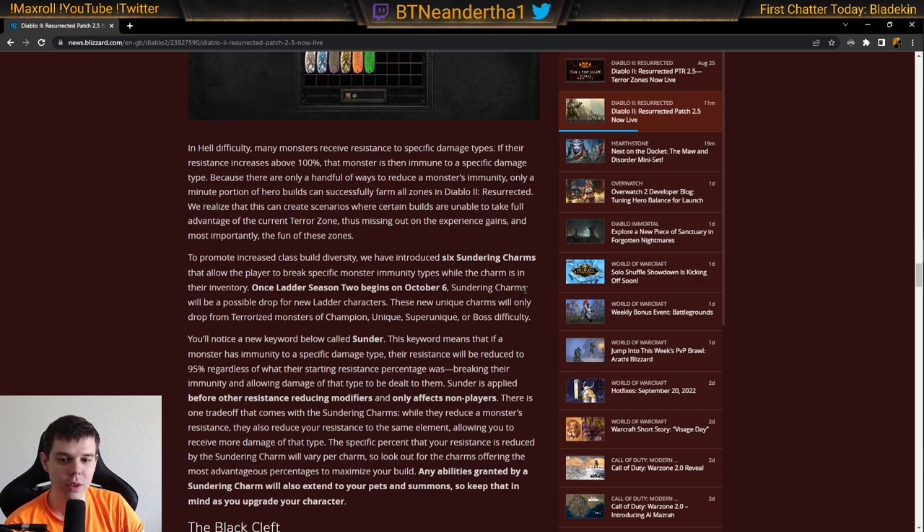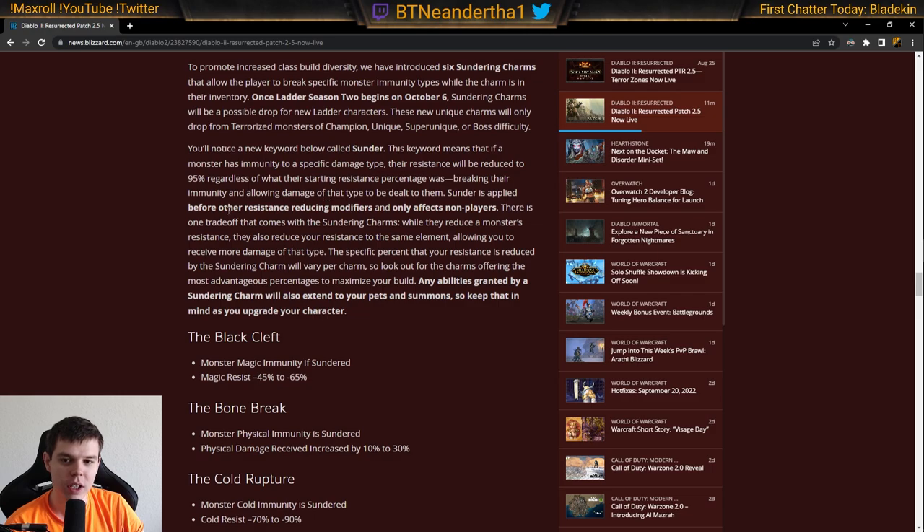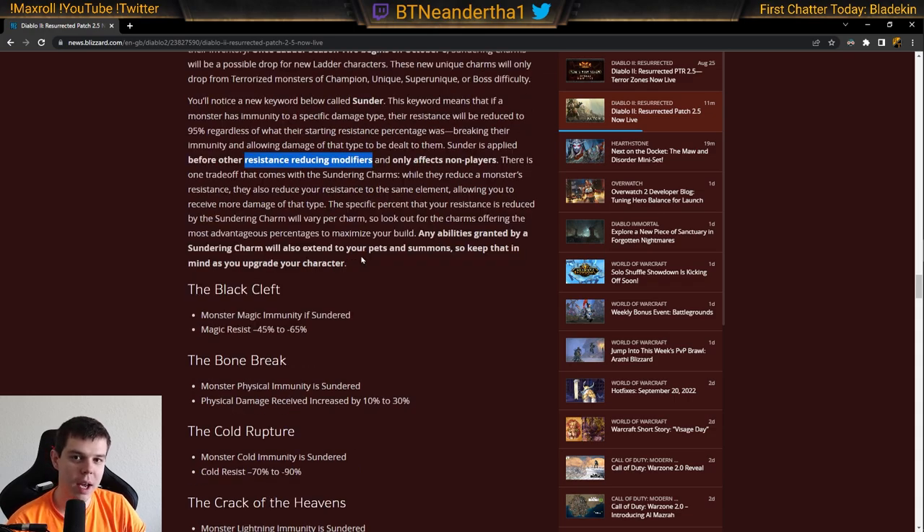Sunder Charms are Season 2 Ladder exclusive. The unique charm only drops from Champion, Unique, Super Unique, or Boss monsters — not from regular trash mobs. So make sure you're taking out the actual Elite Packs. Also, the Sunder function does not work on players at all, and it reduces resistance before all modifiers. Previously, pets, summons, and minions were not being affected by the Sunder Charm.